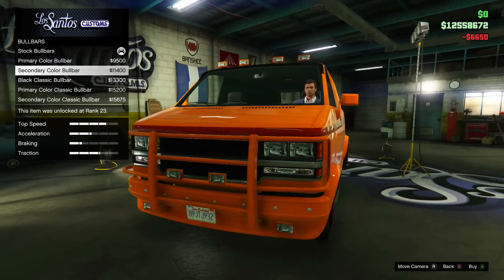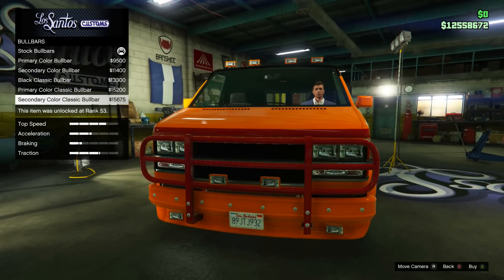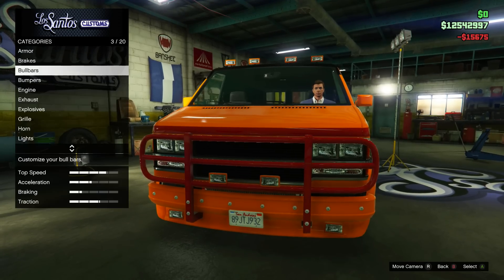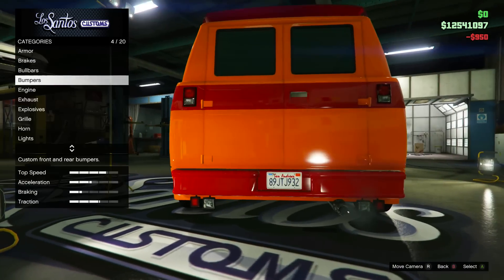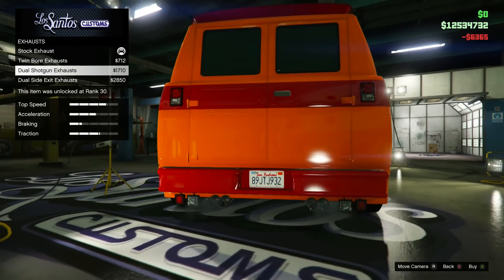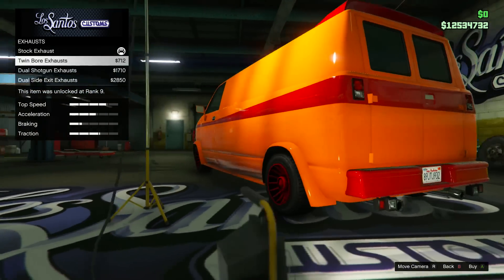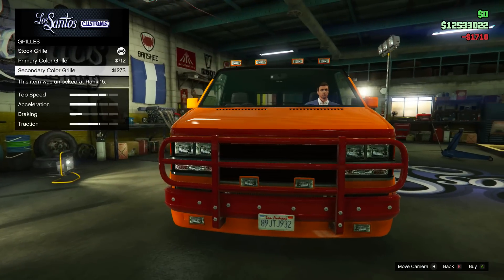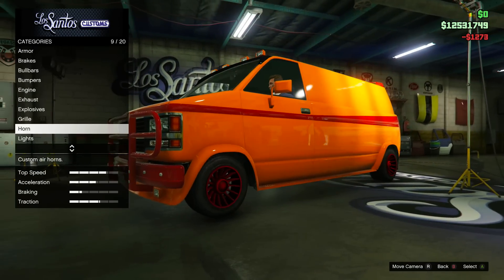Let's get into fully upgrading it — armor, brakes. Oh, you can change the colour of the brakes, that's cool! I'm going to go for the round ones as the secondary colour. Bumpers — you can change these as well, so we'll go secondary colour. Full engine upgrade, exhaust — wow we've got a lot of customisation options, which is really cool. I'm not too keen on side exhausts in this game; I like the dual shotgun ones so we'll go for those. Grill — we'll do secondary colour.